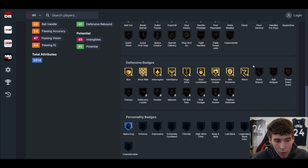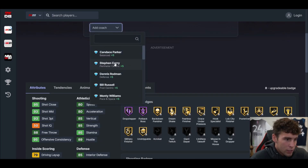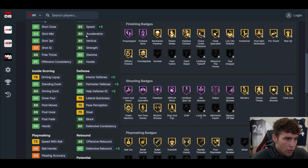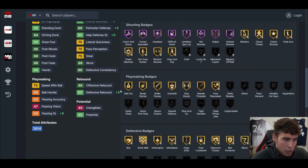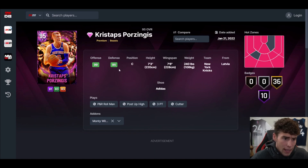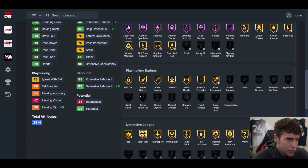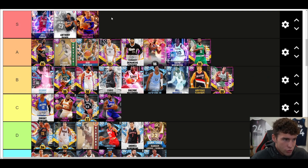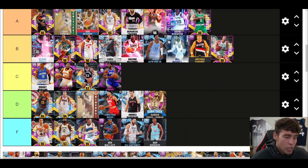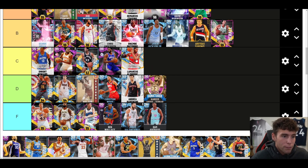Chris Bosh — another player that belongs in S tier, unquestioned, undoubtedly. Some people think he's the best center in the game, some don't. Here's the deal — give him Monty Williams for the plus-five speed, interior and perimeter boost, and rebounding boost, and he becomes an even better big. I'm in love with Chris Bosh — especially give him a speed vertical interior shoe and you're looking at the best stretch big probably in the game, up there with Joel and AD.